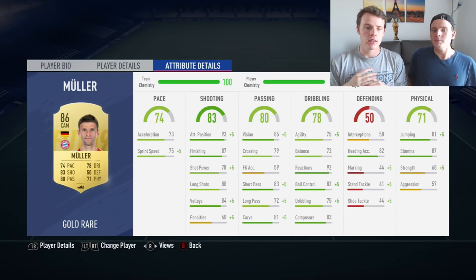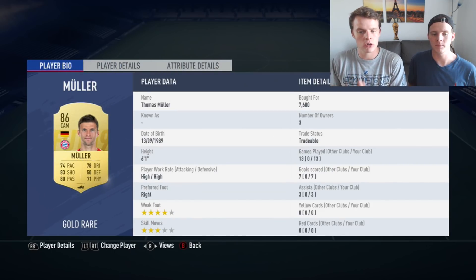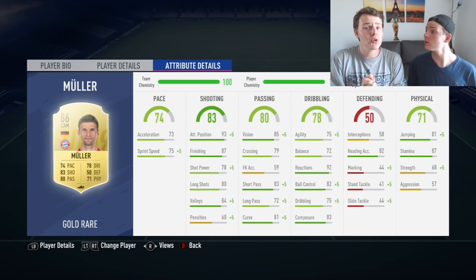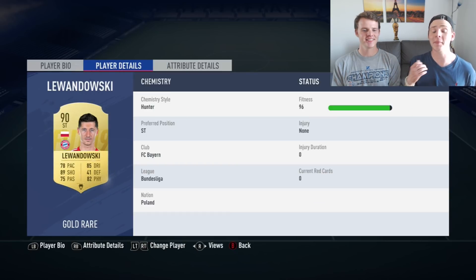The CAM of the squad is Thomas Müller. He's high-rated and might not have the flashiest stats, but Müller will do the job in the CAM position. His high-high work rate helps out Paulinho, Witsel, and Talisca with defensive work, and when he gets forward his finishing, attacking positioning, and composure are absolutely lethal.